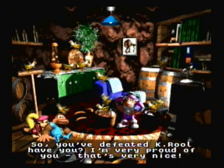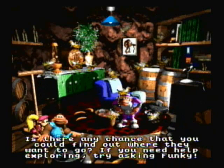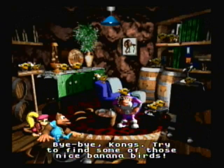However, we're still not done yet. Yeah, she basically told us what to do next. Basically, we have 99%. We have all the gears, all the items, all the hero coins, all the bonus coins. That's because we still need some banana birds. But we can't get the banana birds until we get all the DK coins, so that is actually what we're going to do next.